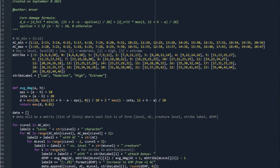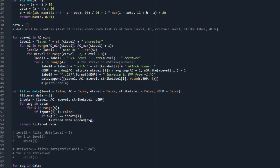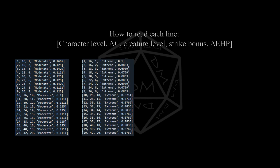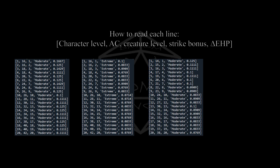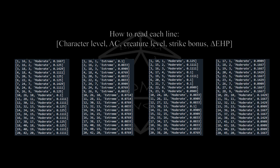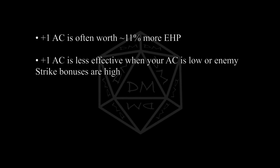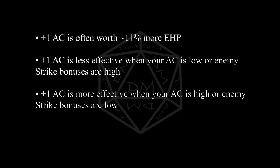My code is far more complicated than it had to be — it's honestly pretty silly how much faster I could have done this — but regardless, I got results. For characters of middling AC versus creatures of their level with moderate attack bonuses, +1 to AC will generally give 11 to 13% more EHP. It's less effective the higher the enemy's attack bonus is. The percentage varies by a couple points for characters of low or high AC. Low AC characters actually get less benefit, more like 9 to 10%. High AC characters' benefits are a bit more erratic, but similar to or higher than moderate AC characters.